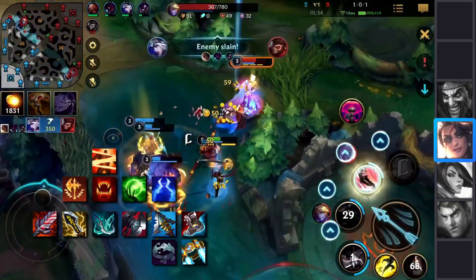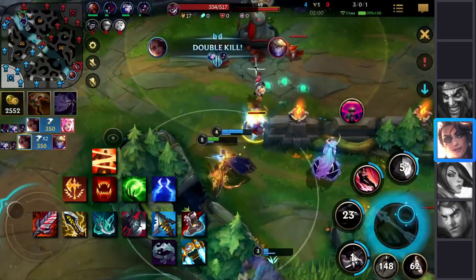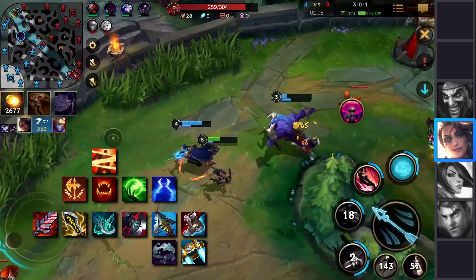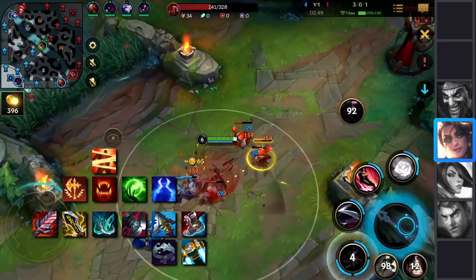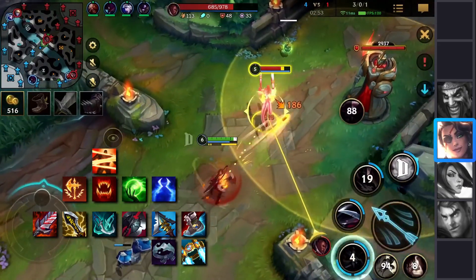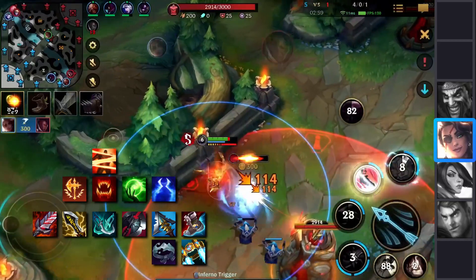The only thing open for discussion here is the Phantom Dancer slot. Your options include Statikk Shiv, Rapid Fire Cannon, Runaan's Hurricane — basically anything to make sure you hit enough crit in the game. With this build you will not be at 100% crit, which might feel bad in certain situations. Nonetheless, you're tanky and you have the ability to shred a lot of armor, which makes it easier to clean up, especially in a bruiser-heavy meta.